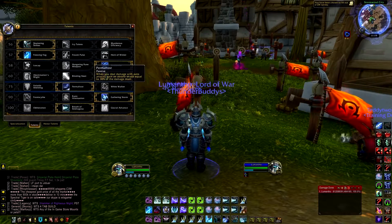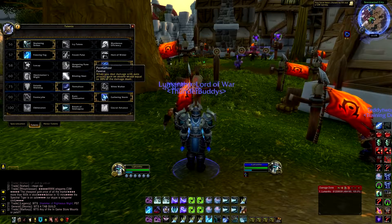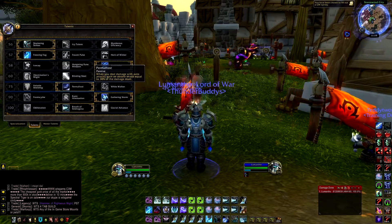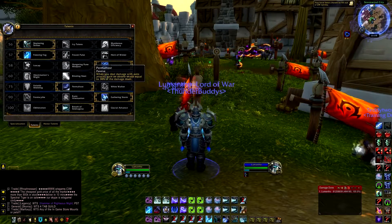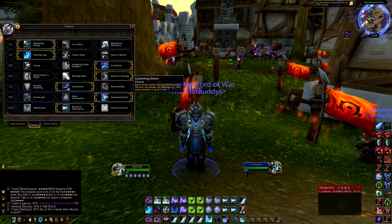Permafrost: when you deal damage with auto attacks, you gain an absorb shield equal to 30% of damage dealt. The reason I'm running this is because, as I said, we're really squishy and we don't have much healing besides Dark Succor. So Permafrost gives us a little bit of defense.